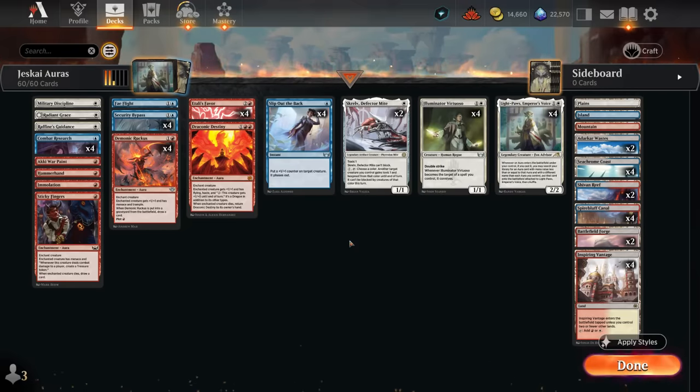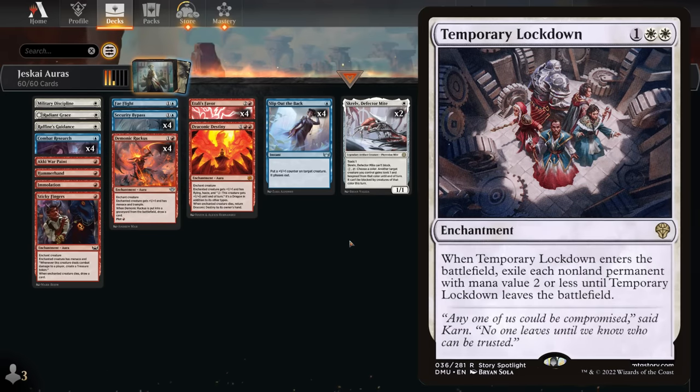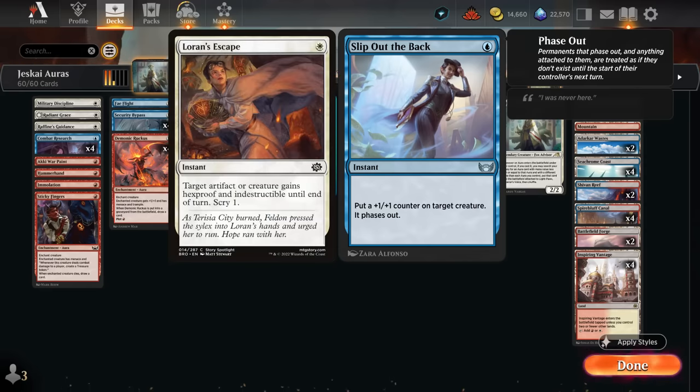Now I'm no longer playing the Cryptomancer, and part of the reason is the popularity of Boros Convoke, which is a token deck. A lot of decks are adjusting to the meta and including more sweepers like Path of Peril, which could take out the Cryptomancer regardless, and especially Temporary Lockdown, which can exile all permanents with mana value two or less — so besides hitting our creatures, it would also hit our auras. Instead, I'm now running four copies of Slip Out the Back, which can phase out our creature, so in the face of a card like Temporary Lockdown we can save both our creature and all the auras attached to it.